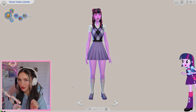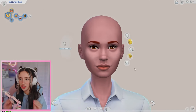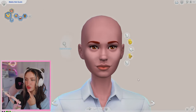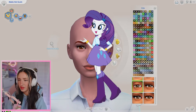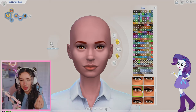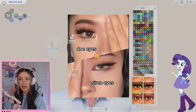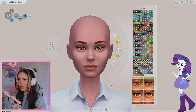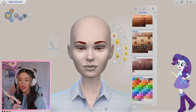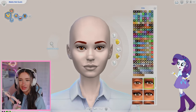Let's move on to our next Equestria Girl. I'm going to use the same base for all of them, I'm just going to be changing things slightly. Let's do Rarity next. I think I'm going to change the eyes for Rarity because she has more of like a siren eye - she doesn't have like super big wide eyes. I think those eyes are good. Moving on to skin color - Rarity is literally just white, so this one works good. Rarity has dark blue eyes. I like these ones - I think we're going to go with those.